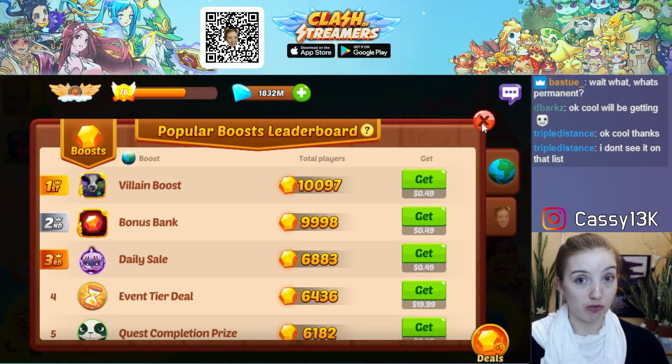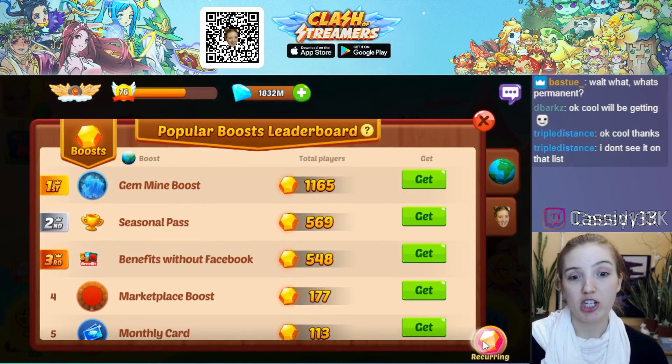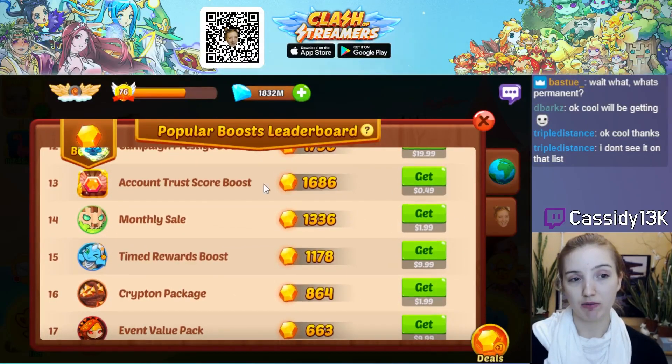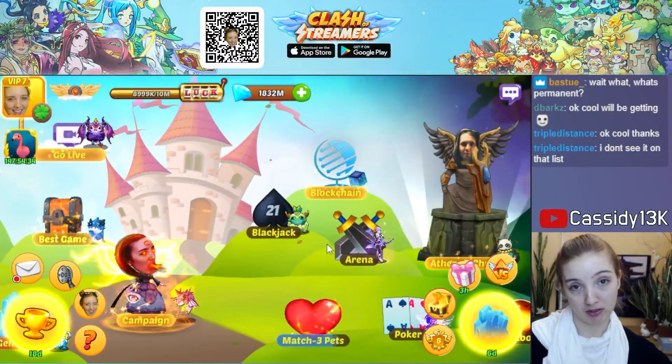Use the buy button if you just want the best value ratio, or open the most popular leaderboard and buy whichever deal you want to get sell points. For example, any of the $0.50 deals will always give one sell point. The most popular leaderboard can be found by tapping the most popular purchases pad.